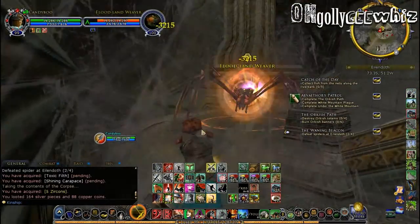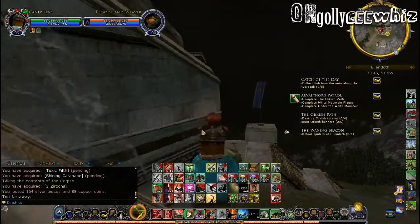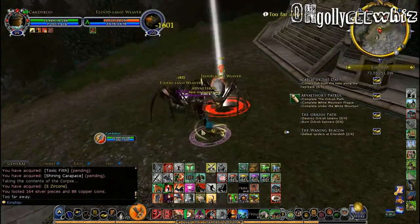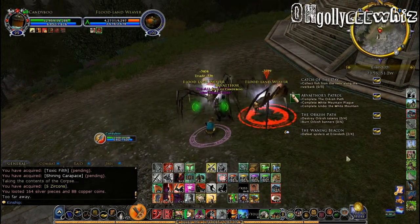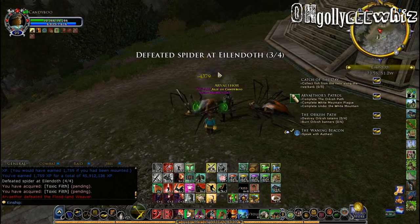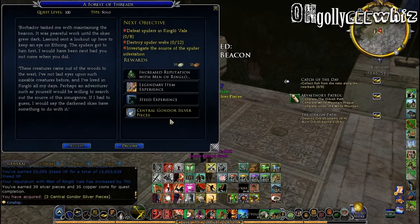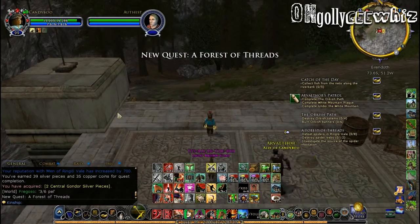Two more spiders. That's one — I need more than one. Where's the other spider? The other spider right here. That's done. Speak with someone — over here. Yes. Have heard the rumors of enemies pressing in from all sides. Defeat spiders of Ringel Vale — more spiders. So where are the spiders?